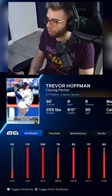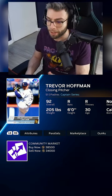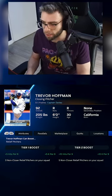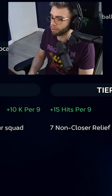I want to show you guys something real quick about how to get a crazy good bullpen. A lot of these cards are free or easily acquirable. First of all, pick Trevor Hoffman out of your pack if you didn't already. If you don't have Trevor Hoffman, he is about 30k on the market — 34k sell now. It's a little pricey, but try and get him if you can. His boosts are crazy: if you have seven non-closer relief pitchers on your squad, you get a plus 15 hits per nine and plus 15 K per nine, which is insane.